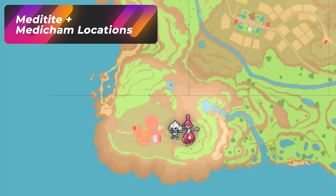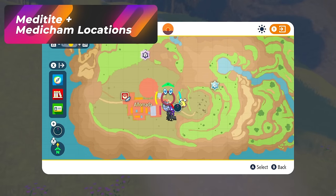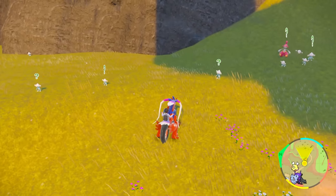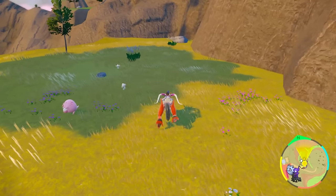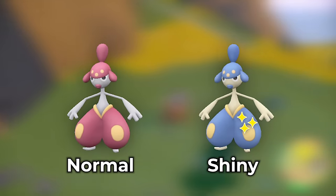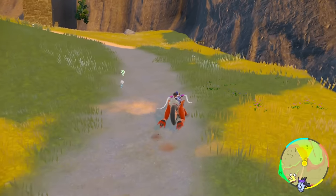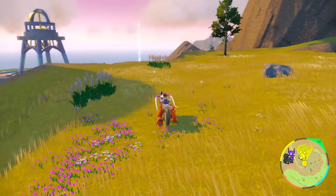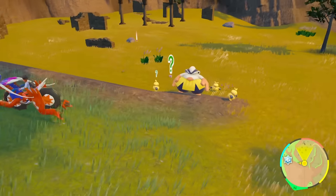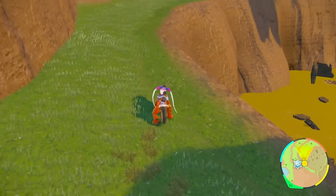If you want to do some overworld Meditite and Medicham hunting, come over to Alfornada. Head up this giant hill pathway — you can see them spawning everywhere here with the fighting sandwich on. The Meditites are going to be red in color, and the Medicham is going to be blue — they're like flipped shiny colors, so they should be very easy to identify. On this hill they're just spawning everywhere. And I didn't even know this — we get Makuhita and Hariyama here too. That was a spawn I wasn't expecting.